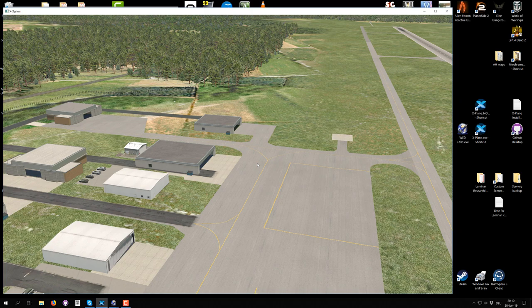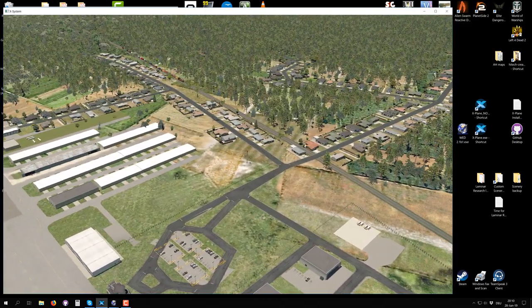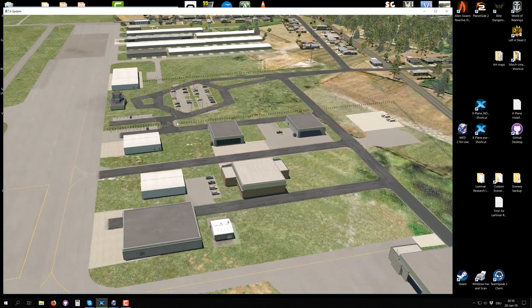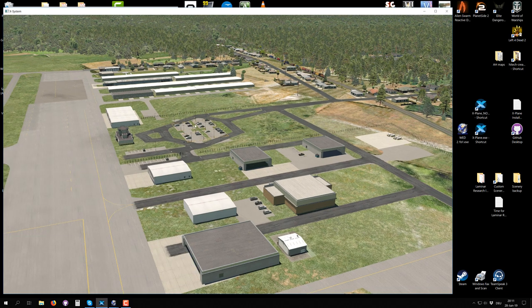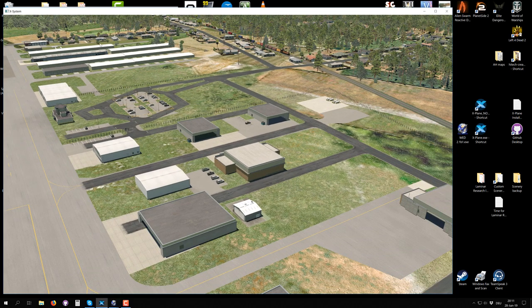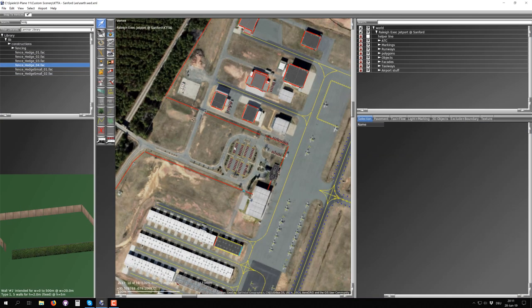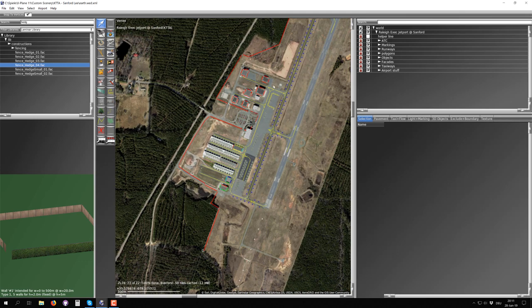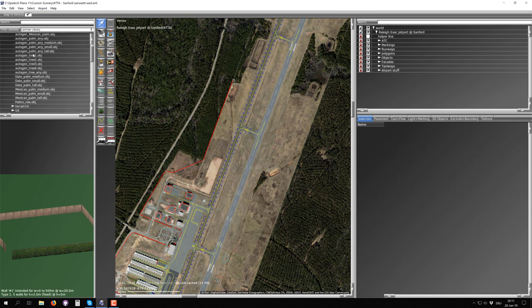Now let's start looking at adding vegetation. Vegetation all over the planet really makes things look organic and grown-in, and this airport doesn't have that many trees, but there are some small airports really close to woods or with trees all over them. I'll show you the options we have in X-Plane. For adding vegetation, you go to the library under lib/g10 and there's an entry called Forests.